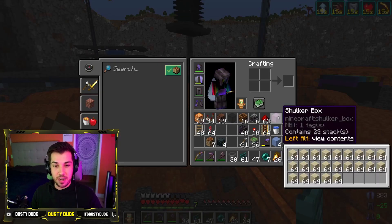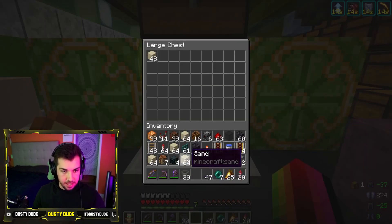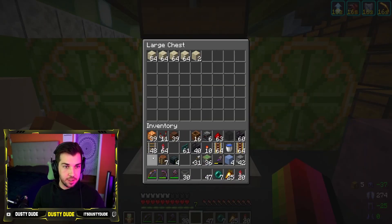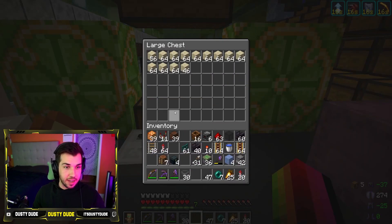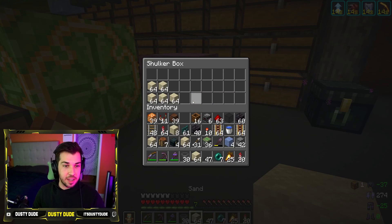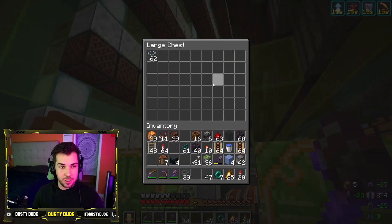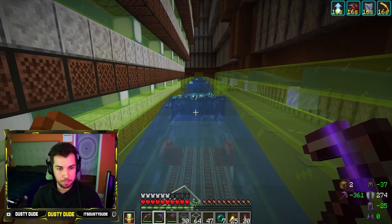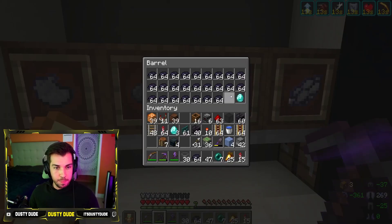I wasn't making this and I already ran out of black glass, so I need to go turn this shulker box full of sand into glass at Crazy's base — this is why I need a super smelter. I use this super smelter way more than I thought I would; I use this all the time and I definitely need to get one in my base. We watch all the glass flow in, then we buy some black dye from Cyber — now we have more black glass and we can get back to work.